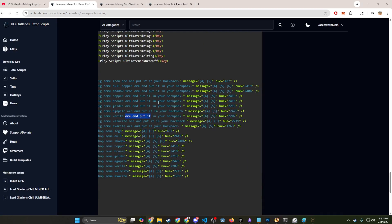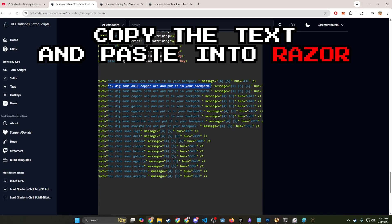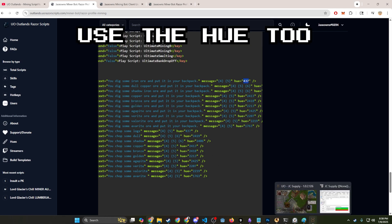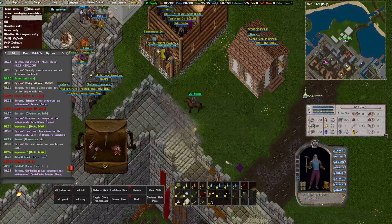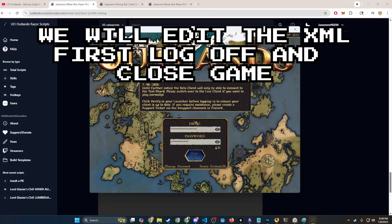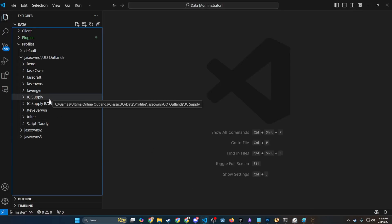Here are some examples — we just added 'you dig some iron ore and put in your bag', and these are all the different ones you could potentially add. The hues shown are actually the hues of the material itself, so if you want the correct hue rather than green, you can use those to make it look accurate. We can't edit the settings profile while we're in the game, so I'm going to log out quickly.